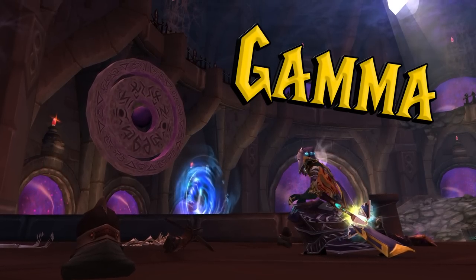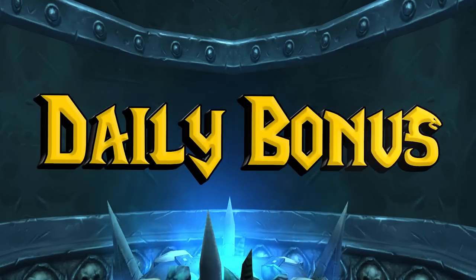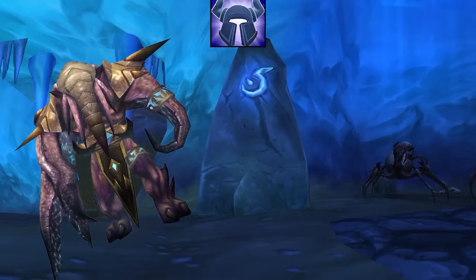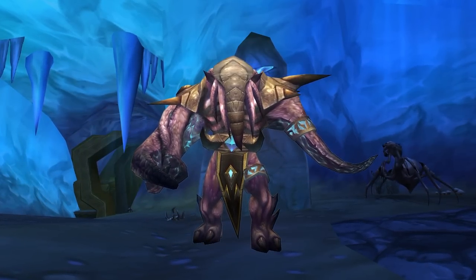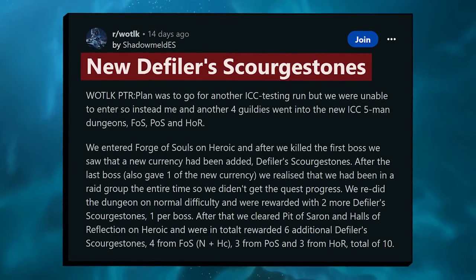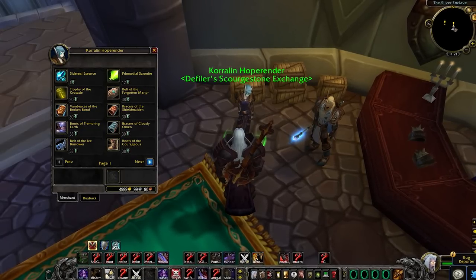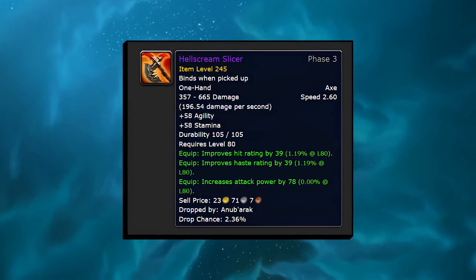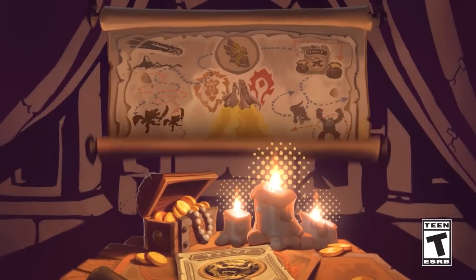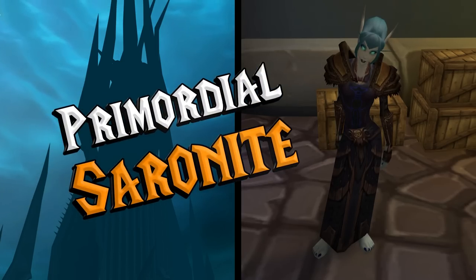I plan to spam Titan Rune Gamma Dungeons via RDF all day and night during launch month. Just for queuing RDF, you'll get a daily bonus of 49 gold and 2 Emblems of Triumph for your first random daily, plus Triumph emblems from every single boss, which you can downgrade into free epic gems. But the real draw is the Defiler Scourge Stones — every Gamma boss drops one, which can be traded at the new vendor for Ulduar and TOC gear like the Dual Blade Butcher or the Flare of the Heavens. I'll be skipping the new gear though, focusing on the gold-making aspect: just 12 Defiler Scourge Stones can be traded for one Primordial Saronite.